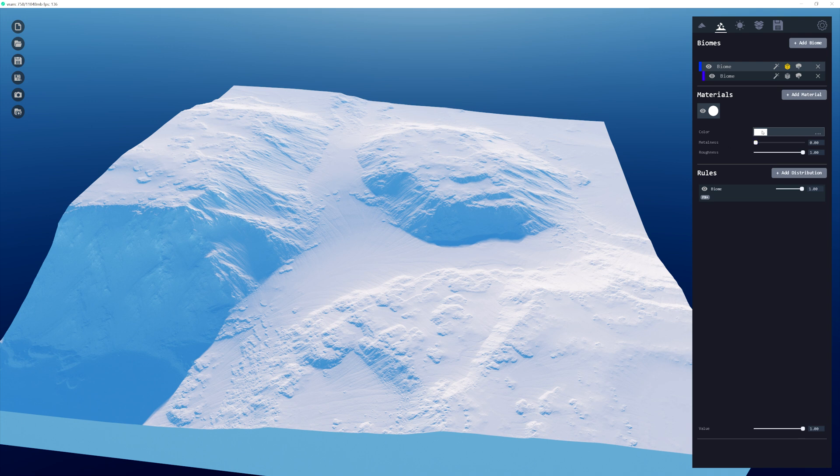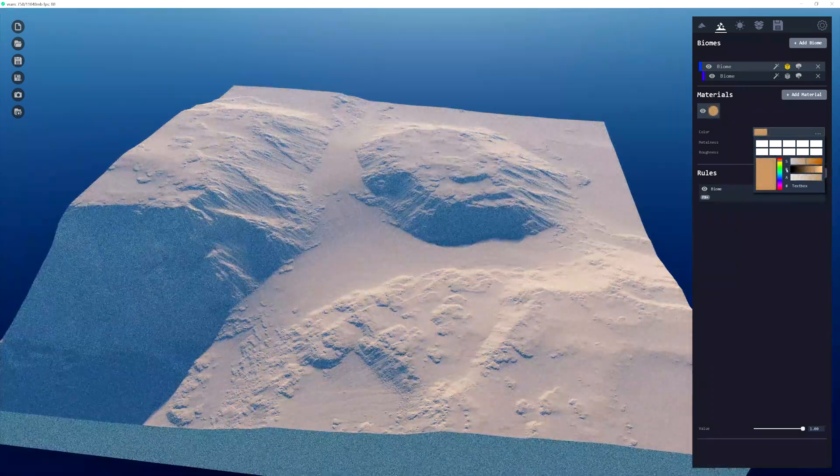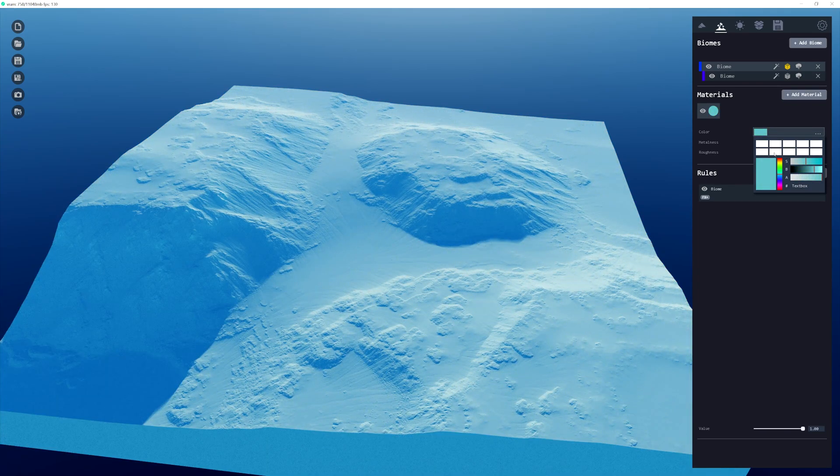For this current state of development it's just the color, the metalness, and the roughness. Clicking on the color graph gives you an RGB slider to change it to any variety of color. As far as materials, are there going to be new inclusion of material types or texture types? In World Creator 2 it was just the albedo, normal, and roughness — is the engine going to implement things like a cavity map, metalness map, specular, or a height map?